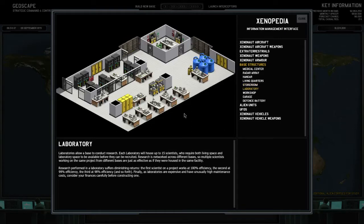The laboratory, which I already have two of, allows a base to conduct research. Each laboratory houses up to 15 scientists who require both living space and lab space before they can be recruited. Research is networked across different bases, so scientists in different bases are just as effective working on the same project. However, research suffers diminishing returns: the second scientist is at 99%, third at 98%, and so forth. Laboratories are expensive with high maintenance costs, so consider your finances carefully.